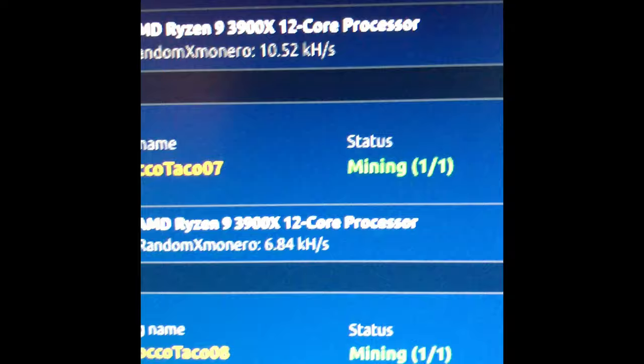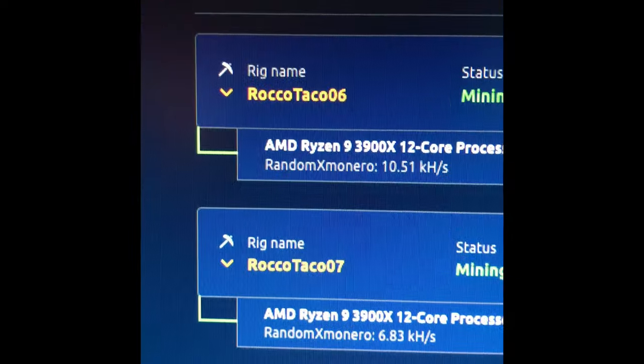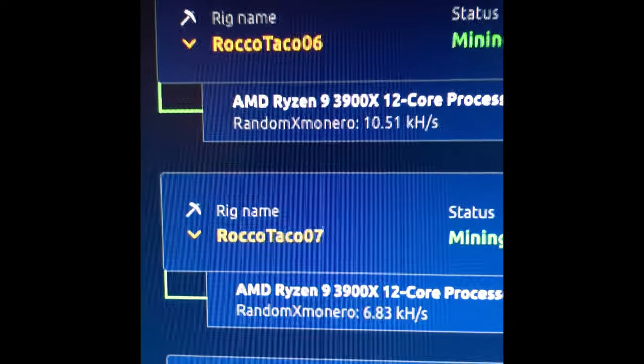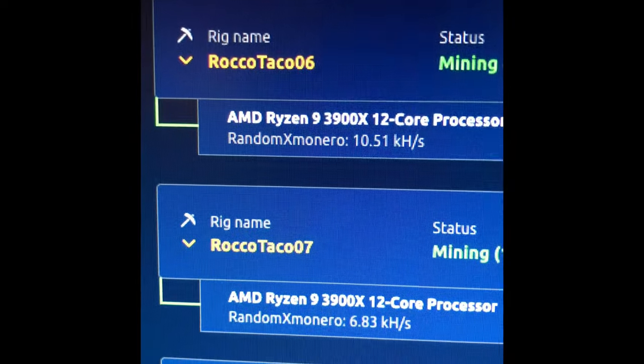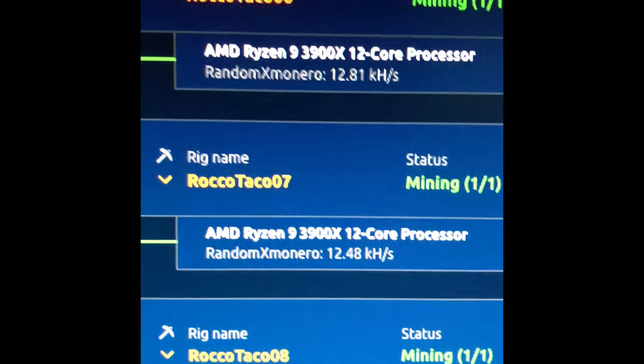As you can see, rigs six and seven are at 10.5 and that one dropped down — it was just at 10 as well. Number seven dropped down to 6.8. I'm gonna pop both those up and see if it increases the kilo hash per second. I've added the memory to rig six and rig seven.